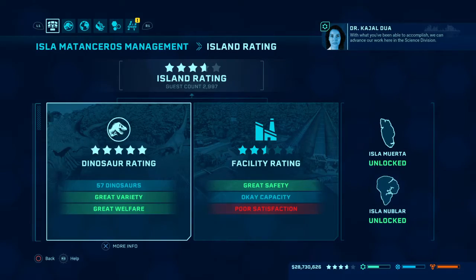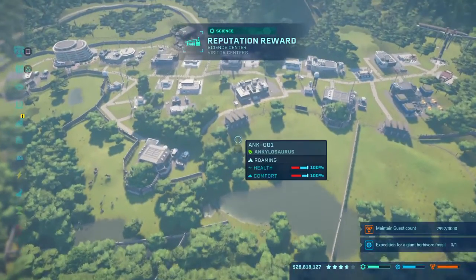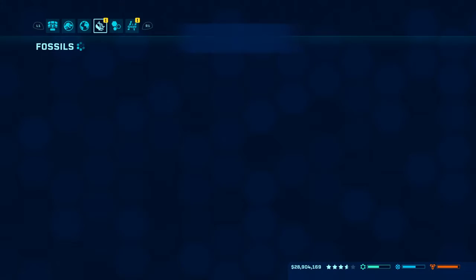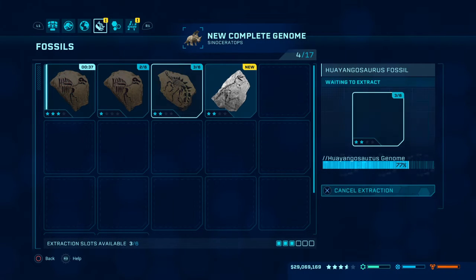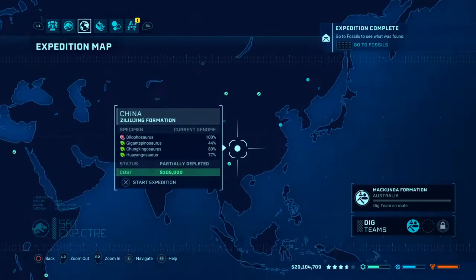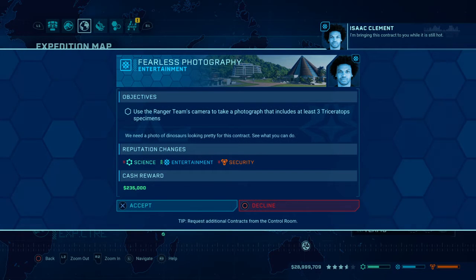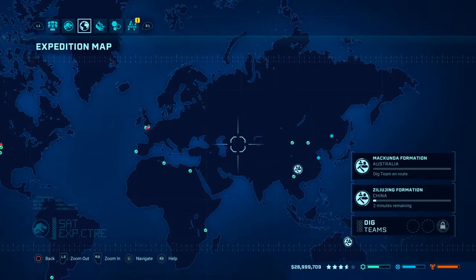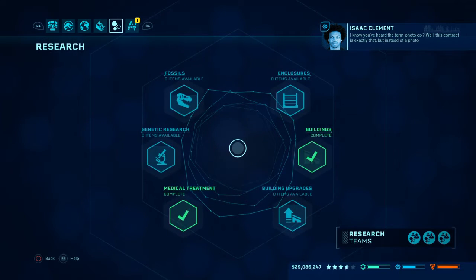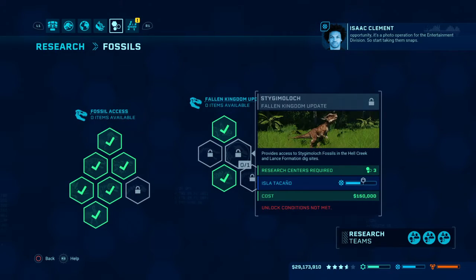Because it ain't from the dinosaurs — it's not only the dinosaurs. Look — great variety, great welfare. It needs to grow 26 unique species. Why are you sassing me? Poor satisfaction. Capacity 26 species out of 4. With what you've been able to accomplish we can advance our work in the science division — I got a thing, sweet. Go to fossils, get that, sell that. We want to get gigantosaurus. I'm bringing this contract to you while it's still hot — sure.